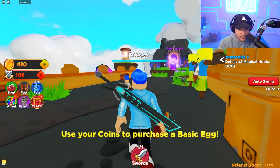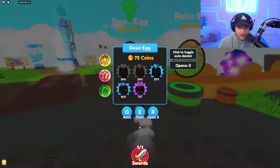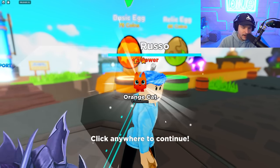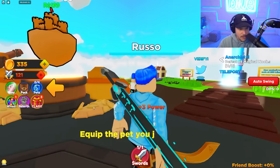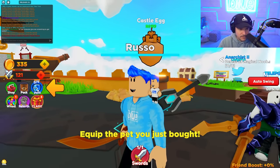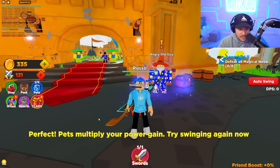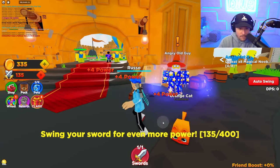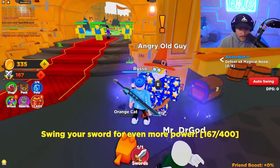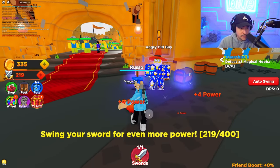You're gonna want to sub. There's time trials, there's dummies, there's a lot of things. But it's telling us to open our first egg right over here. We're opening this basic egg and we got a cat. I also can't have the audio of this game on because they have a song I don't know how to mute — I hate when games do that. We got a pet. Pets multiply your power gain. We get four power per hit now, and we have to reach 400 to complete this quest.